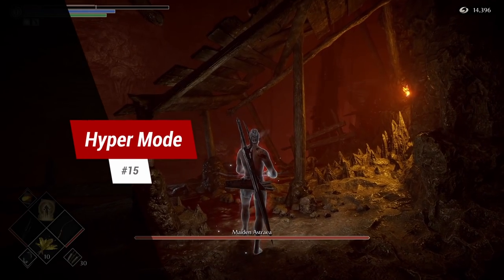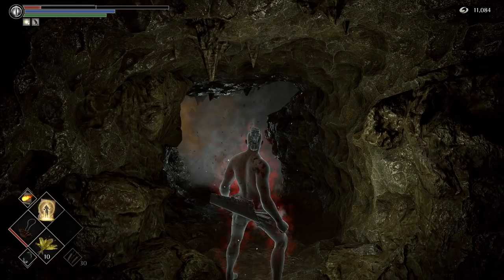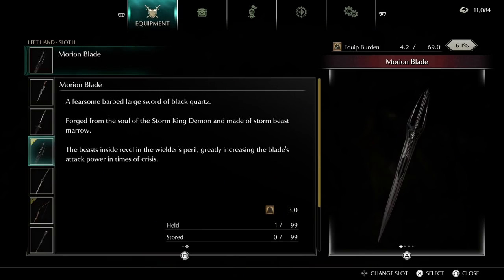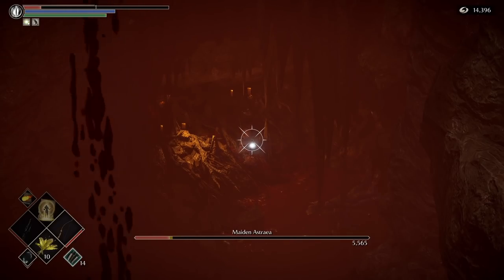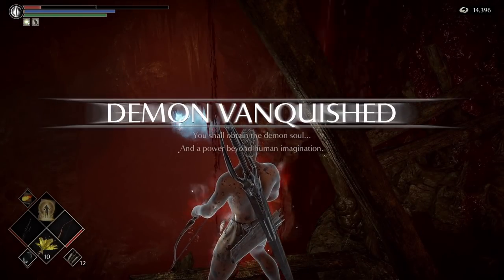Tip 15: Hyper Mode. Fancy putting the phrase 'glass cannon' to the ultimate test? With 30% or lower health, the Clever Rat's Ring and the Morion Blade equipped, you will give yourself a 140% attack boost. This is great for sniping.